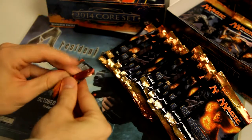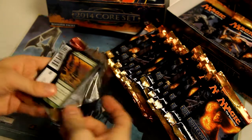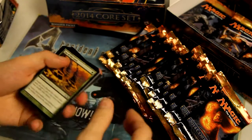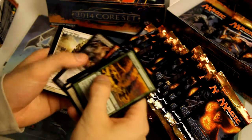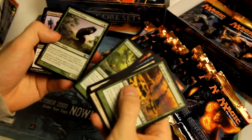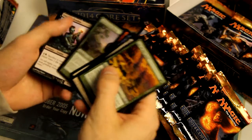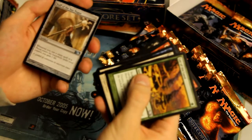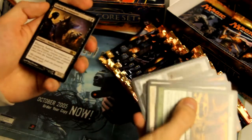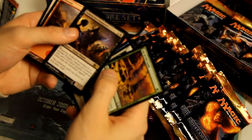Starting off with a Voracious Worm, a Gnawing Zombie, and a Staff of Magnus. Our rare is Xanthrid Necromancer — not one of the best rares, but also not one of the worst. Good start.